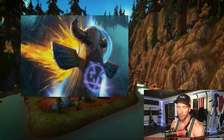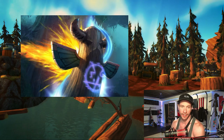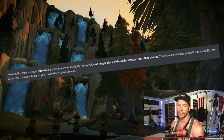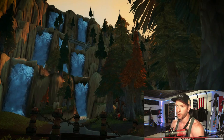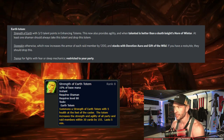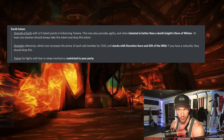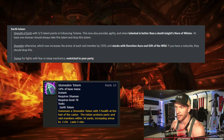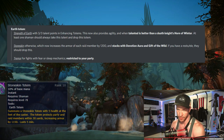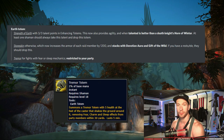Knowing which totem to drop is a bit more complicated. With all your totems being raid-wide, you have to pay attention to what everybody else is bringing and make sure you're not stacking buffs that don't stack. For Earth Totems: Strength of Earth Totem with 3/3 talent and Enhancing Totems now also provides agility, and when talented is better than a Death Knight's Horn of Winter - at least one Shaman should always drop this. Stoneskin otherwise increases the armor of each raid member by 1200, stacking with Devotion Aura and Gift of the Wild. Tremor is for fights with sleep or fear mechanics, still restricted to your party.